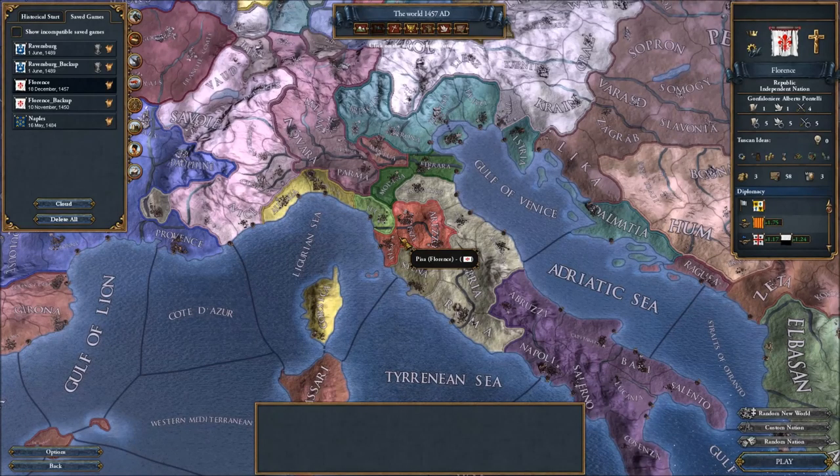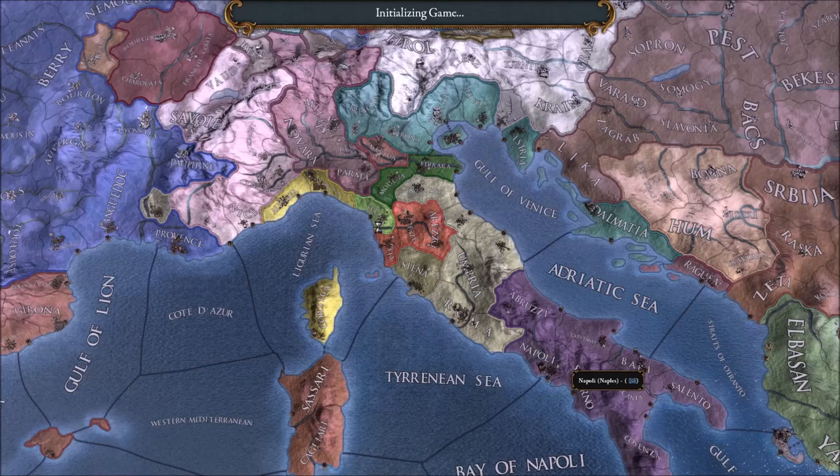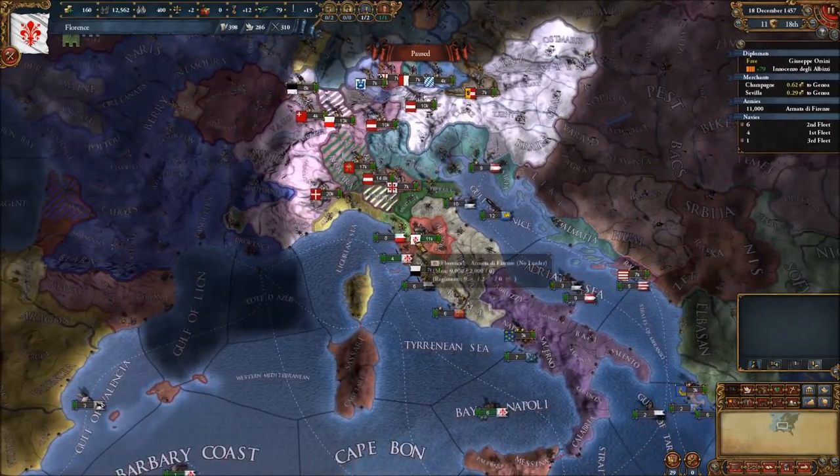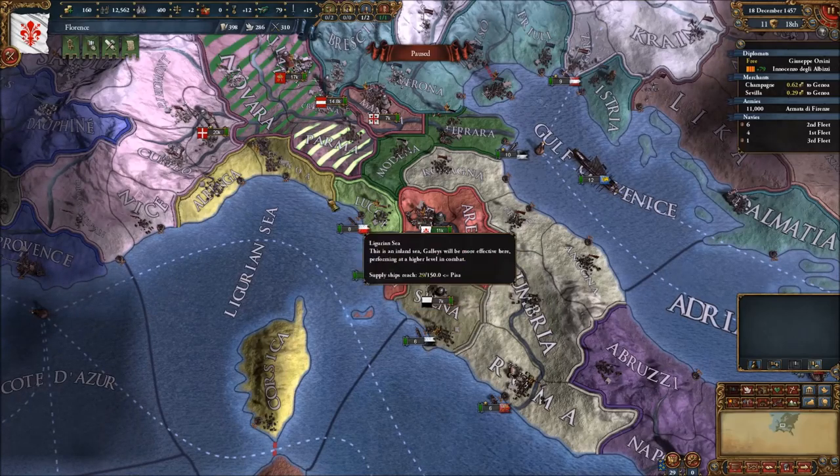Hello and welcome back to Europa Universalis IV as Florence. Let's get started. When we left off we were preparing for war against Luca, and that will be where we start. We're also going to play around with some more new Mare Nostrum mechanics.